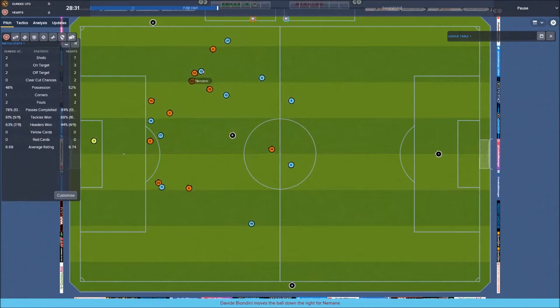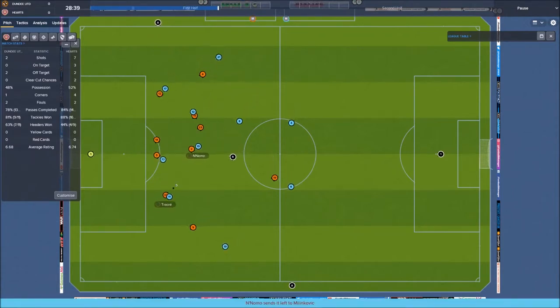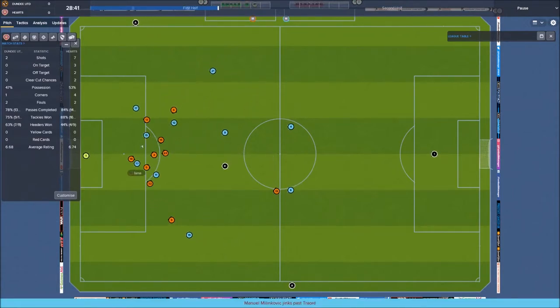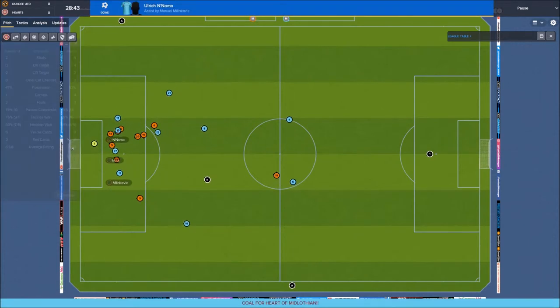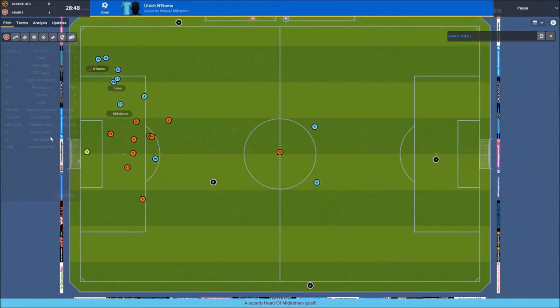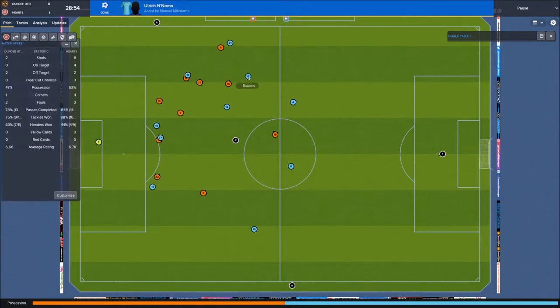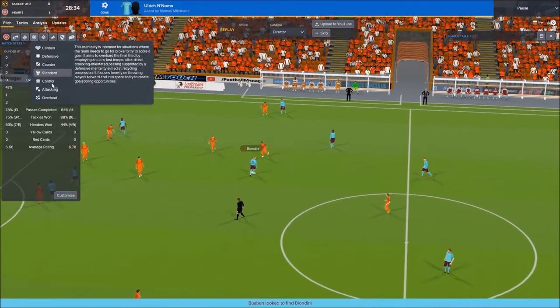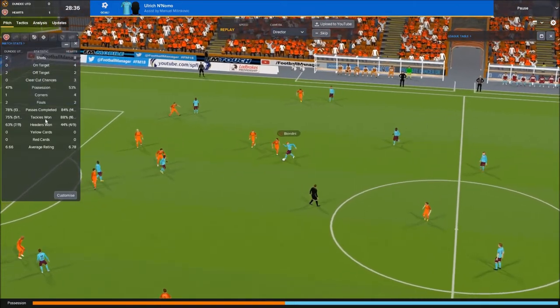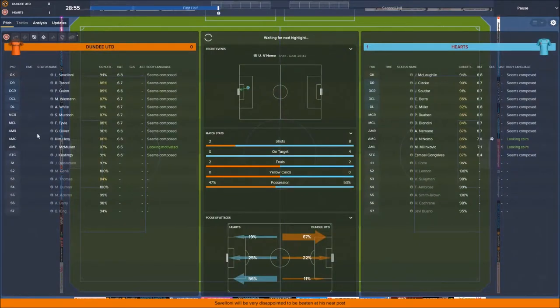Nice passing. We've definitely got an improved squad - I've got a defined squad now. I know what this squad is. Milanovic and Anomo - I think Anomo is going to be big for us this year in that shadow striker position, I am retraining him to it as well. We've picked up the goal - we're in control, let's look to counter.